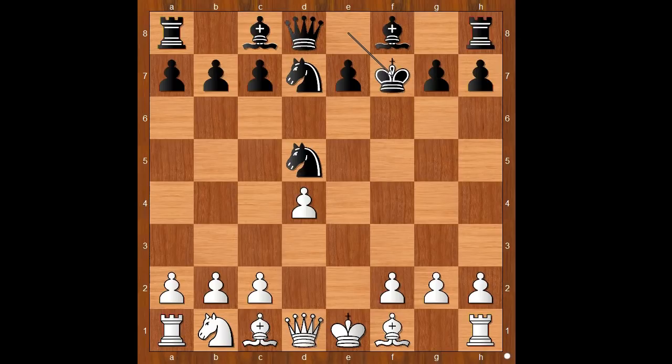The game continued: King takes knight. Queen to h5, check. King to e6. Queen to g4, check. King to f7. Queen to h5, check. Black to move — if g6, then queen takes knight.